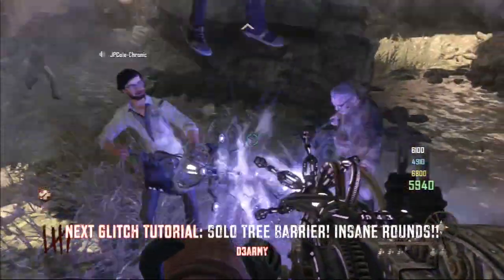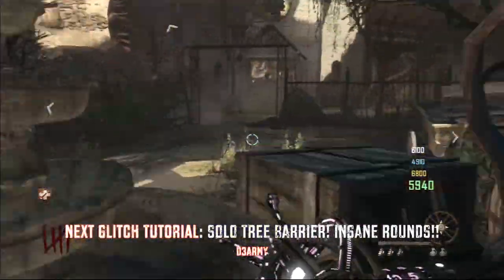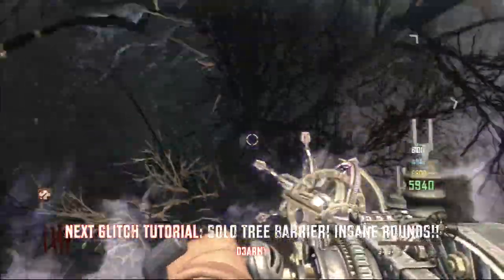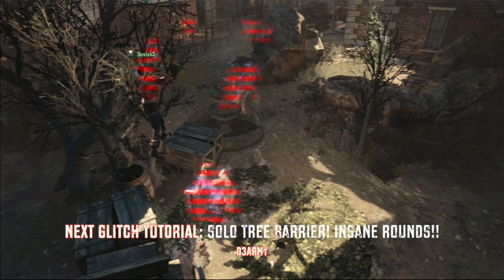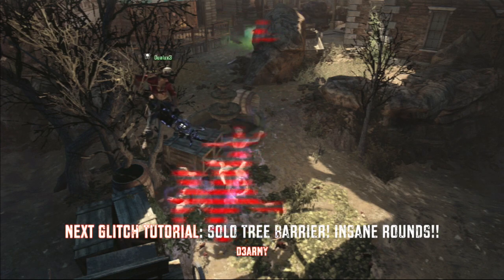The next step is for the three guys with Paralyzers to down themselves by the box and have the last guy hit the box until he gets the fourth and last Paralyzer. Make sure you all go back and buy Quick Revive again if he doesn't get the Paralyzer on his first try. You do not want to lose Mule Kick. After that, you should all have the Paralyzer, and that's it for this tutorial today.